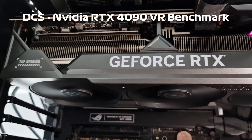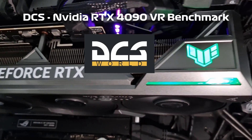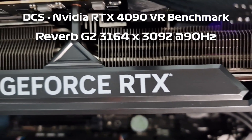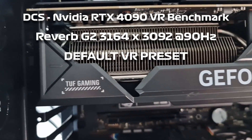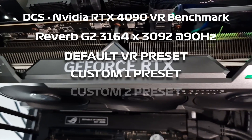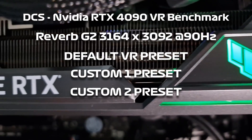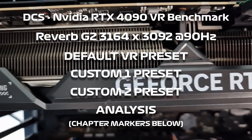Everyone, I'm back with another RTX 4090 benchmarking video. This time we're looking at DCS in VR again on the Reverb G2 at maximum render resolution at 90 hertz. Today I'm going to start on the super carrier with the default VR preset, then move to an airstrip and run a custom high VR preset and a second custom VR preset with details turned up a bit higher. After flying I'll come back and do some analysis on the benchmark data and give you my thoughts.